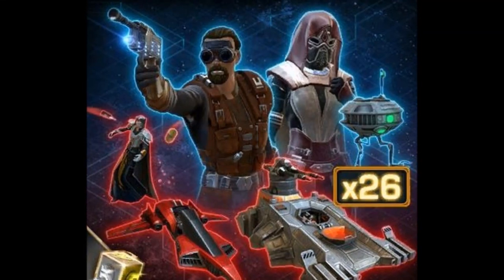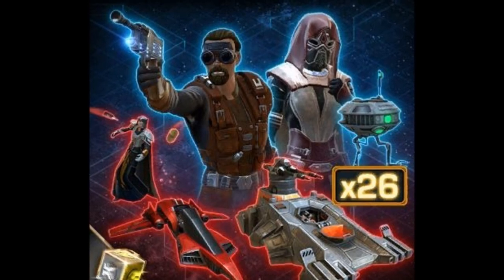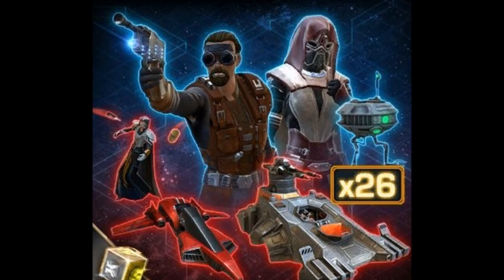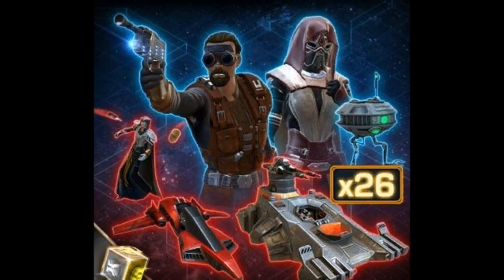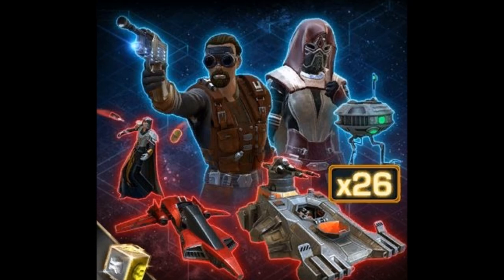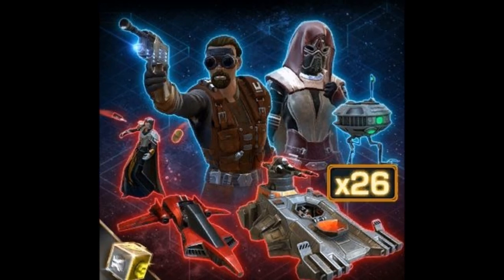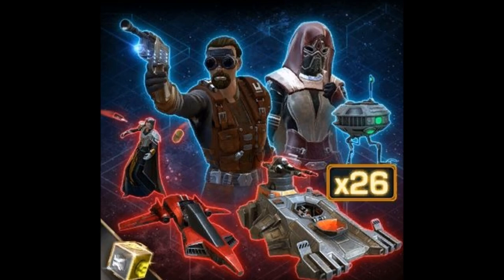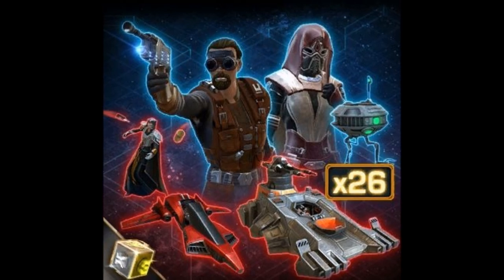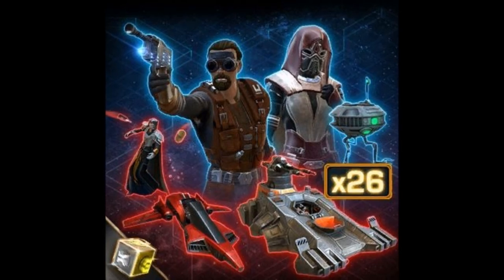Hello everyone, welcome to another Star Wars Old Republic video. For this video I'll be going through the cartel market items coming out of the Stalwart Leader Pack. This data mine information is coming out really late because the new cartel pack is hitting the cartel market in a day or two, but I'm going through them anyway because there's some really nice stuff. I've also been taking your feedback to heart — a lot of people want a more short, concise version of these videos, so I'll try to keep it concise while still giving my take on whether items are worth buying low and selling high.